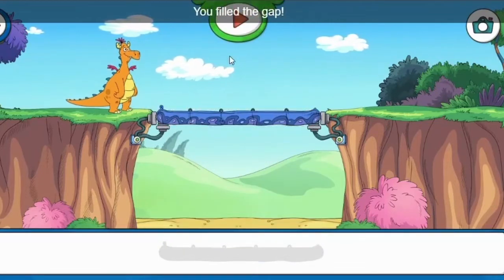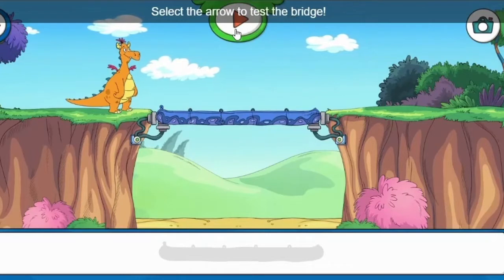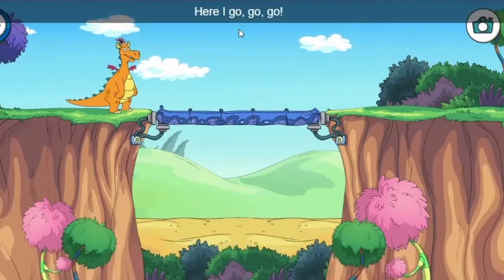You've filled the gap. Select the arrow to test the bridge. Here I go, go, go.